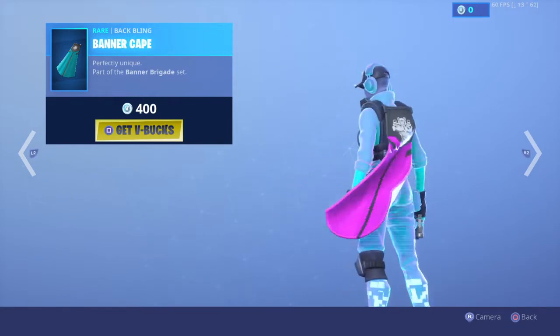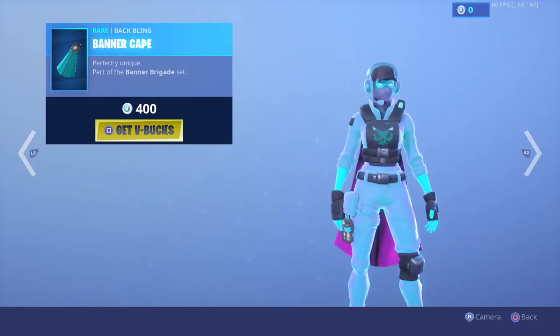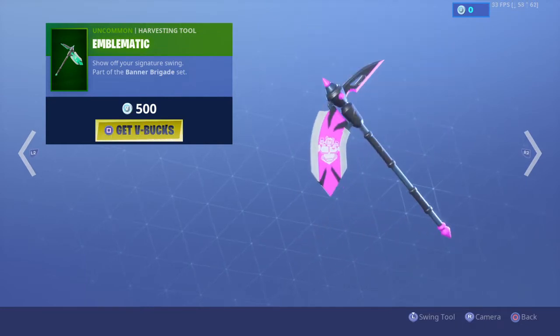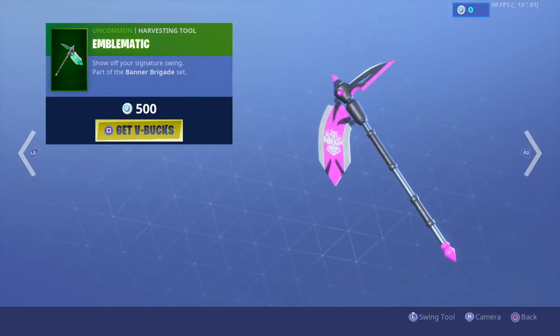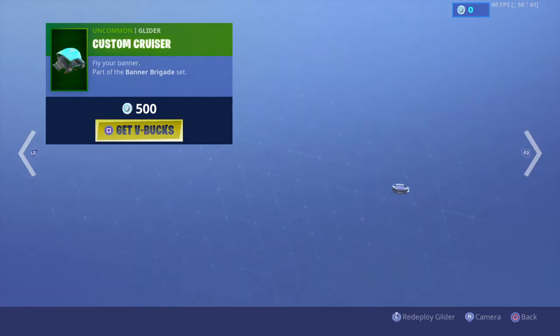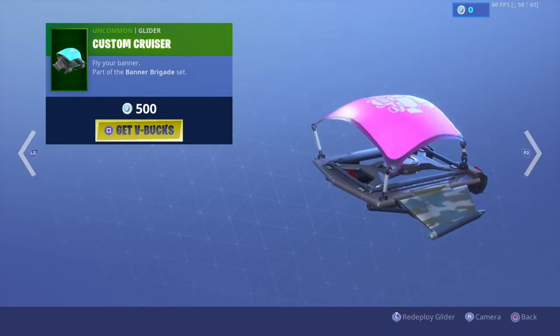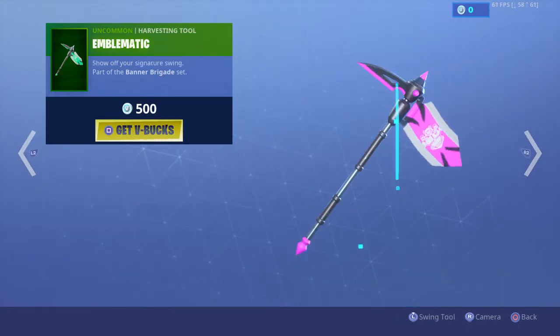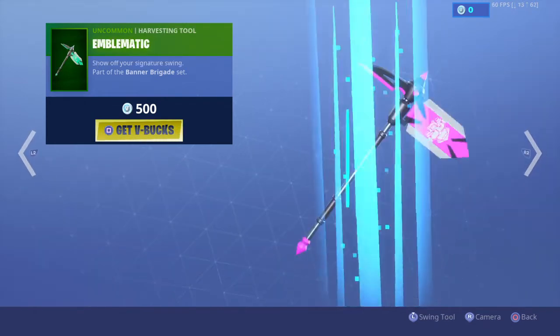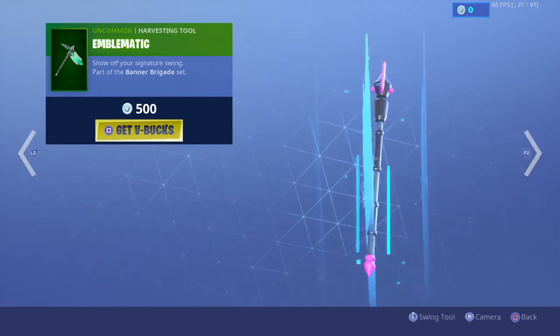The back bling is Banner Cape — perfectly unique. Then a Brigade set, Emblematic — show off your signature swing. Here's the sound. It's pretty much like the default cricket. It's cool, yeah. I see the flag on the back.